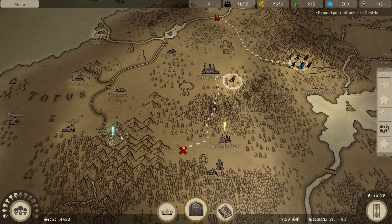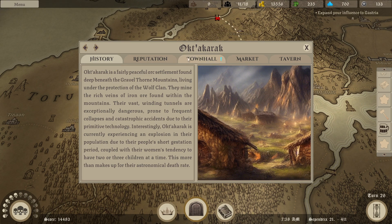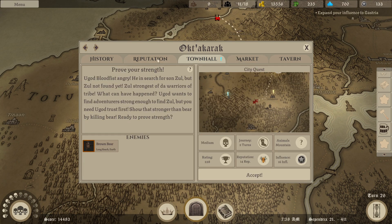I think I'm going to start prioritizing the blue quests. We can do the story missions for each city. Prove your strength. Ugod Bloodfist angry - he in search for Sun Zul, but Zul not found yet. Zul's strongest of the warriors of tribe. What can have happened? Ugod wants you to find an adventurer strong enough to find Zul, but you need Ugod's trust first. Turn it stronger than bear by killing bear. Ready to prove strength.